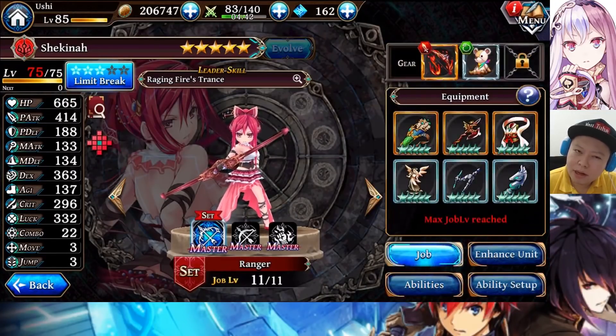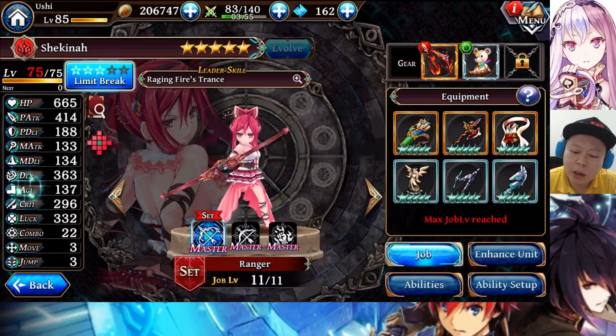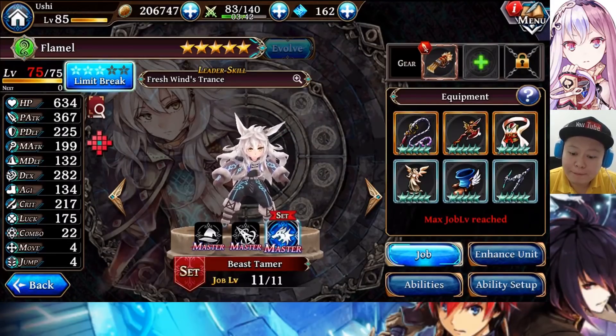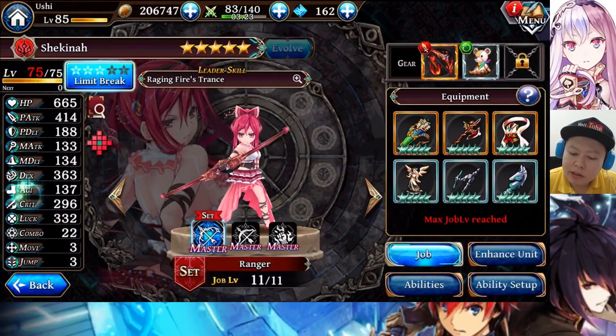The HP is not bad — not too low, not too high, standard. Her attack and dexterity are pretty okay, so her damage should be quite good for a ranged character. The P DEF and M DEF are low, which is expected for a ranged character. Her agility is pretty high at 137 — even higher than Flamel who is only 134 — and faster than Almira. For global, 137 agility is quite high. She also has Move 3 and Jump 3, so she can move around pretty well.